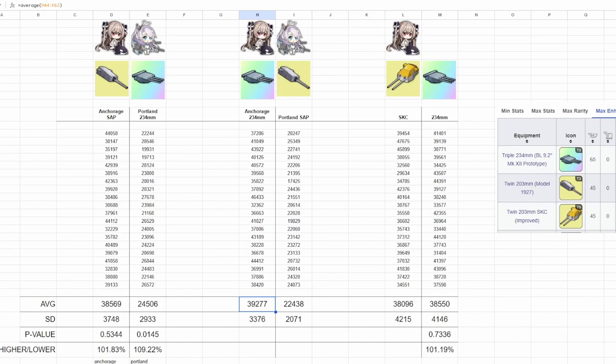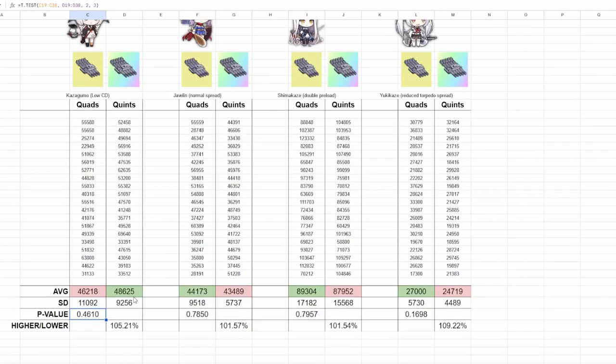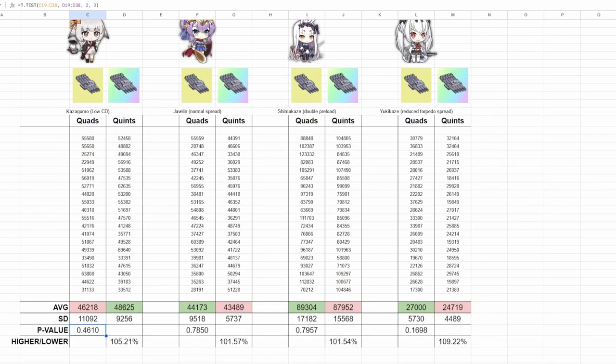Next, let's move on to the Magnetic Torpedoes. The criteria I picked to count the number of hits could be seen as arbitrary, so I just did a bunch of runs with the two different MagTorps against Goritzia since it's much more convenient now. These results will include preloads and all, which was not included before. I chose one destroyer with just regular torps in Javelin, one with reduced spread in Yukikaze, Shimakaze because she has double preload, and Kazagumo because she has a cooldown reduction mechanic but is still very meta-relevant.